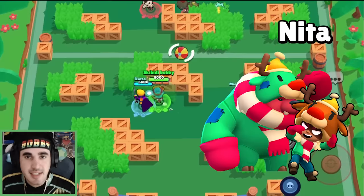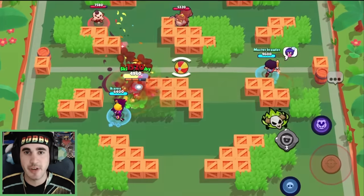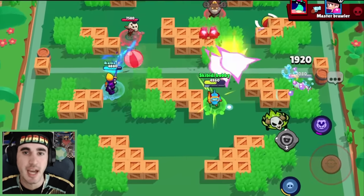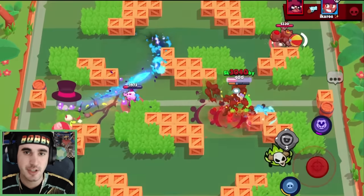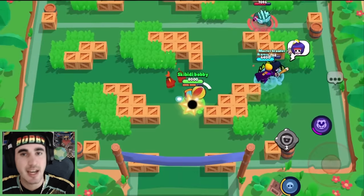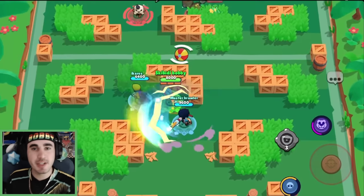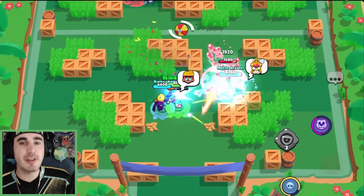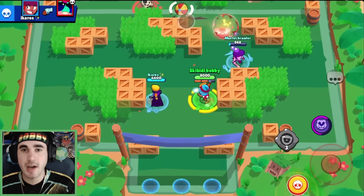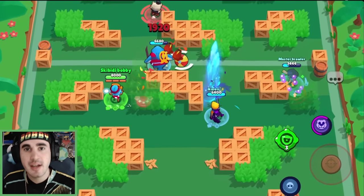Coming in at number seven, we have Nita. She is very good but not crazy good — why is she so high? It's because she's basically good into everything. The only brawlers that Nita isn't good into is throwers, but there's not really that many throwers outside of Larry and the occasional Dynamike. The bear is really good because it's kind of like having an additional teammate just like the Lori bot — even if the bear does literally nothing, even if it hits zero shots and just walks forward, you're still using all the ammo that the brawler shooting at it has.